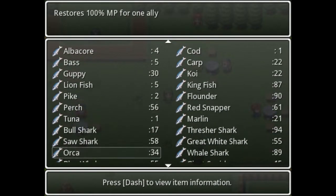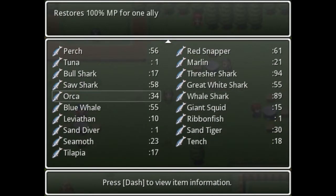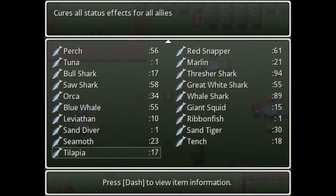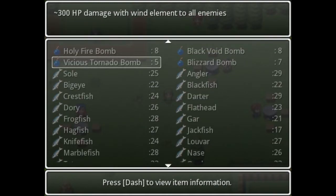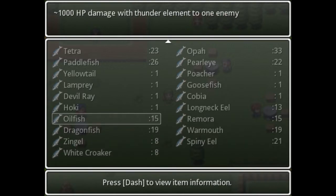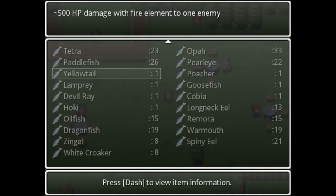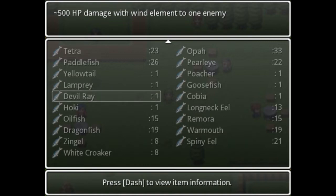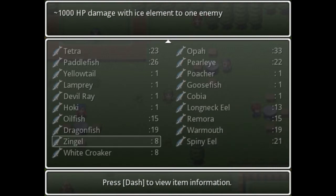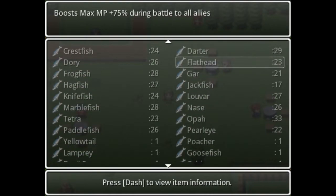I went ahead and fished with the Master Rod for healing stuff: I got whale sharks, leviathans, and squids — not as many leviathans and squids. I also got the resurrection fish, which is really nice. For combat, I got the white croaker — caught with perfect bait at 5% — which acts like a buff for all your stats, including what I'm assuming is magic defense plus 50. I also fished in cold water and fresh water for elemental fish, like spiny eel for single-target damage, plus more stat fish.